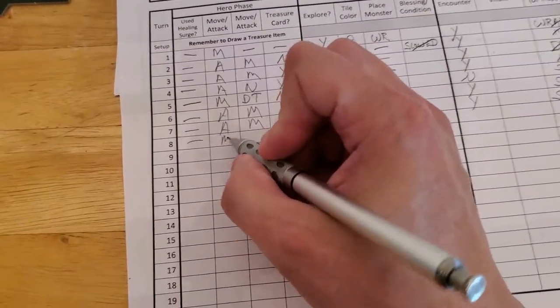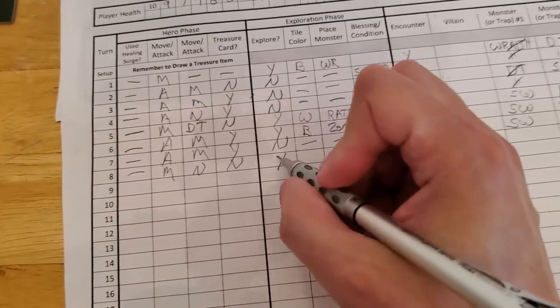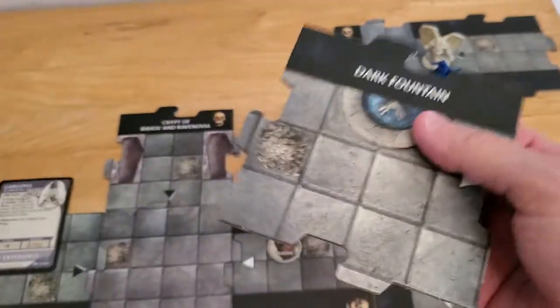Update for Arjun: we moved, we did not attack, so no treasure for us. We are exploring finally - for the first time it feels like in forever. We got the dark fountain! I didn't think we were anywhere near it.